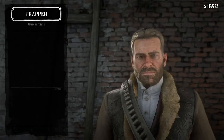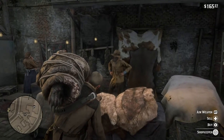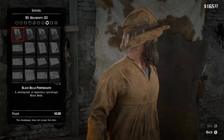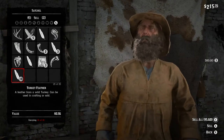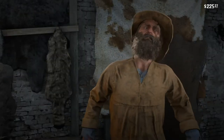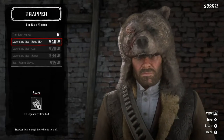Otherwise you won't be able to buy this big bear hat. What you do is you left-trigger the shopkeeper, sell the pelt to him, and buy your bear hat. There we go — legendary bear pelt, it's sold. You get like 60 bucks. Then you talk to the trapper, go to the garment set, bear hunter, and you buy yourself your silly bear head hat.